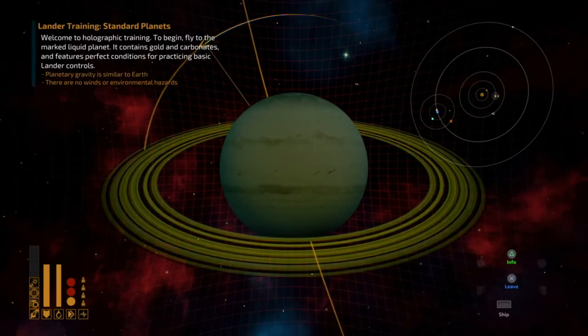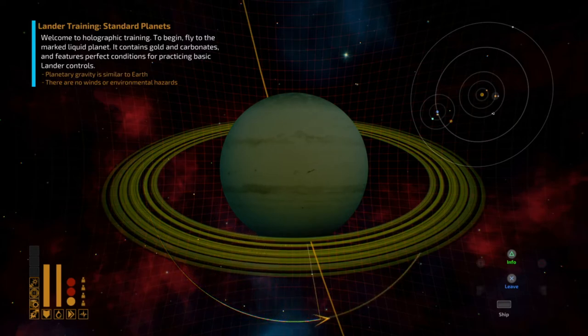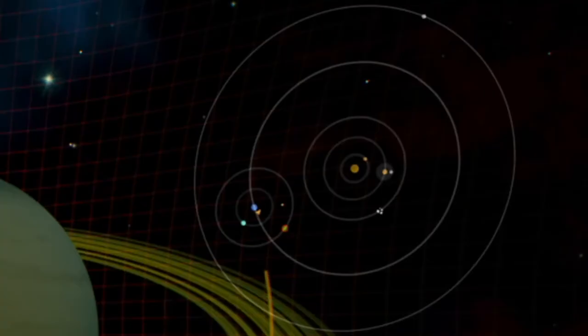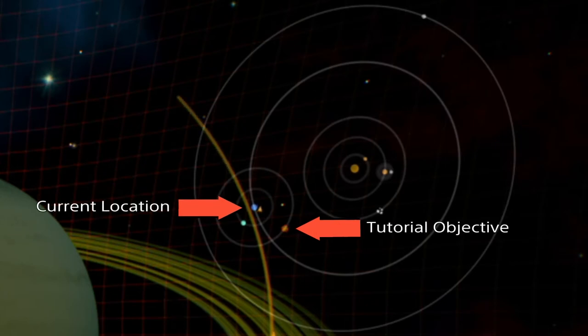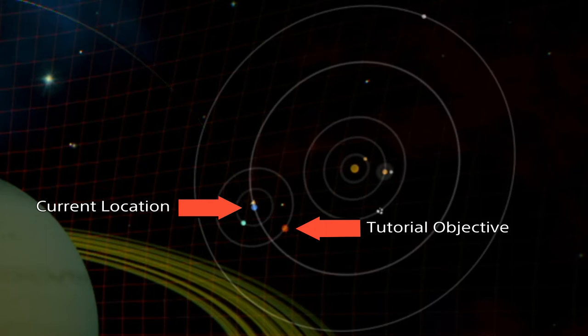Okay, lander training — standard planets. Welcome to holographic training. To begin, fly to the marked liquid planet; it contains gold and carbonates and features perfect conditions for practicing basic lander controls. Planetary gravity is similar to Earth, there are no winds or environmental hazards. When I zoom in on the upper right of the screen, you can see that's me orbiting the planet, and the one with the red marking around it is where they want me to go.